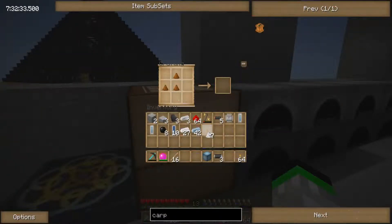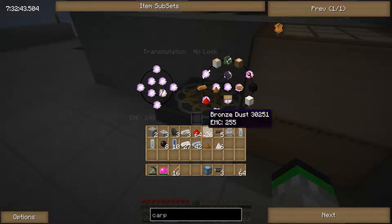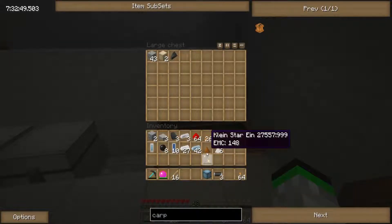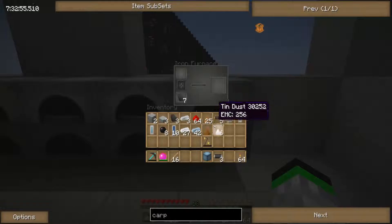Let's do copper dust as well — one, two, three, and bam. Bronze dust — there we go! So now we know bronze. Let's get a whole bunch of those, and we're going to save one just so we have it, and split this up into fours.